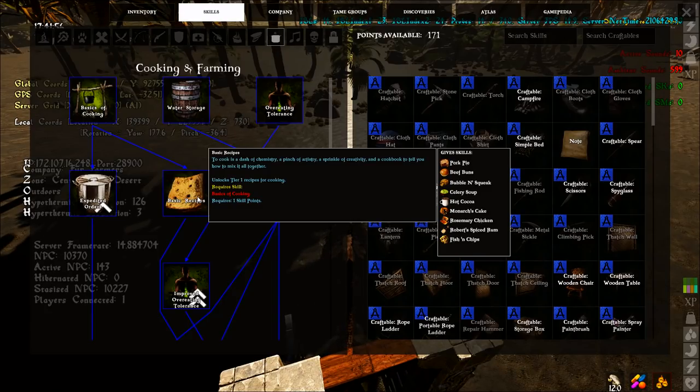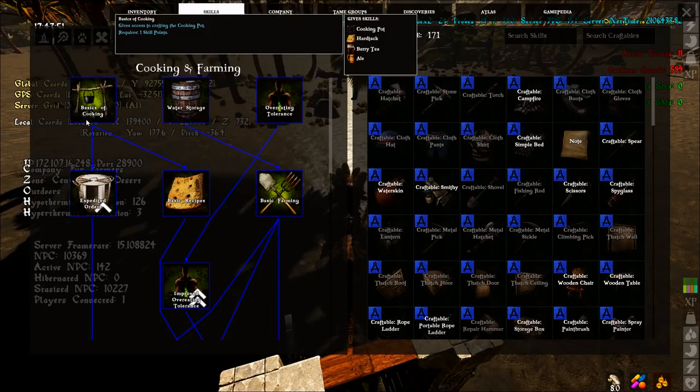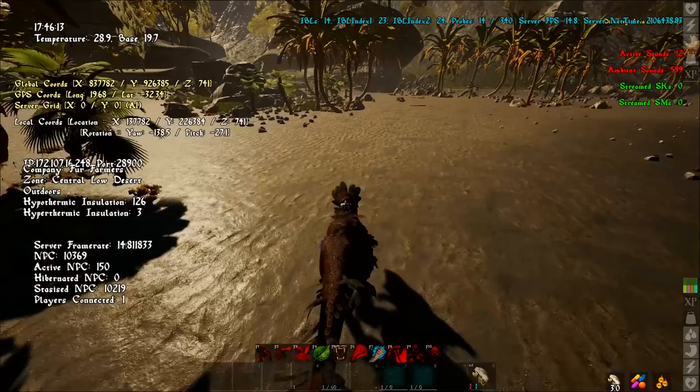For the cooking skill, you go into cooking, then basic recipes. You can go into basics of cooking and use a cooking pot if you don't want to invest into the grill.